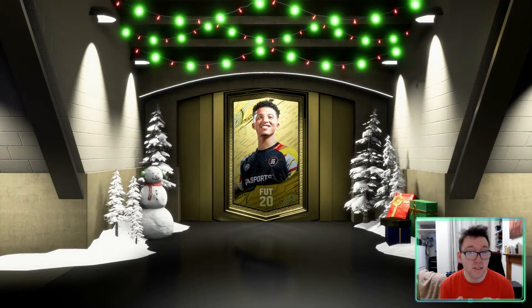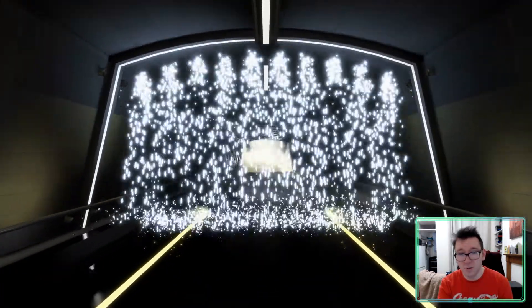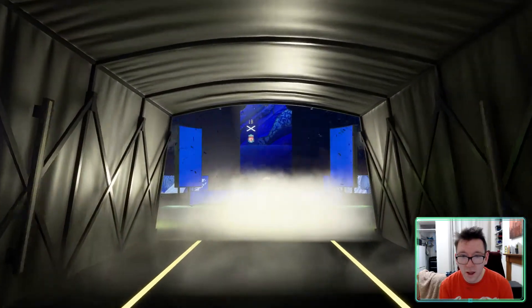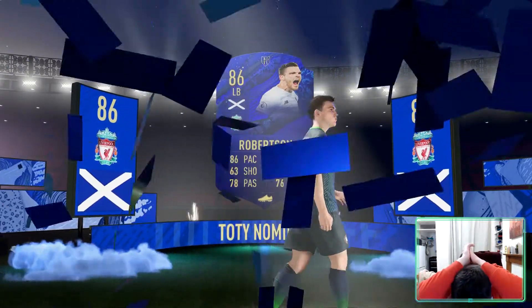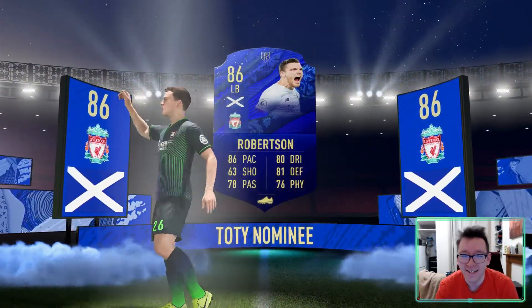It'd be nice if we could get a big player just to kind of justify the whole spending. But here we go. This is how it works basically. You do this and it's not about... look at this. I told you it was worth it. What is this? Scottish. Robertson. Oh, Robertson! Holy shit! That was a squeal and a half, guys. Holy shit! We just got Robertson.